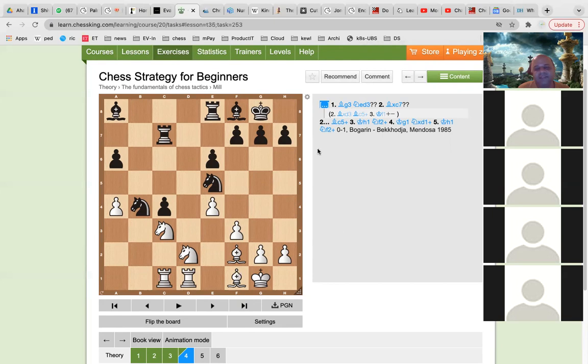Okay, so we will see the example. Both sides make a mistake. First Bishop to G3, now Knight E to D3. I don't know whether it was a trap that Black played or it was intentional, but see what could have happened is that White takes up this rook.